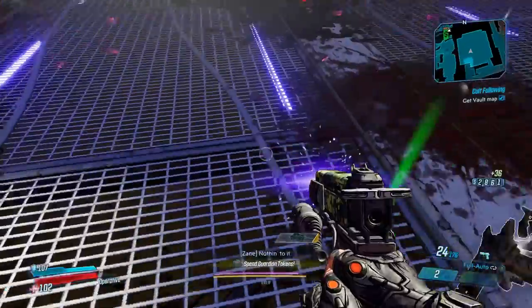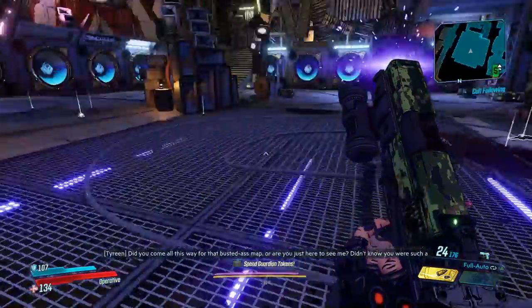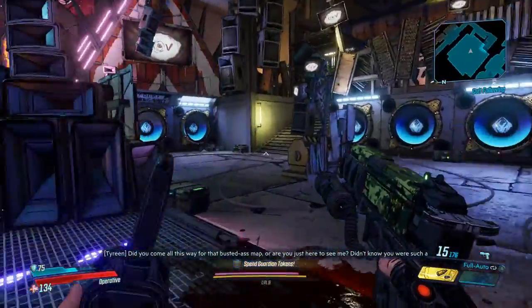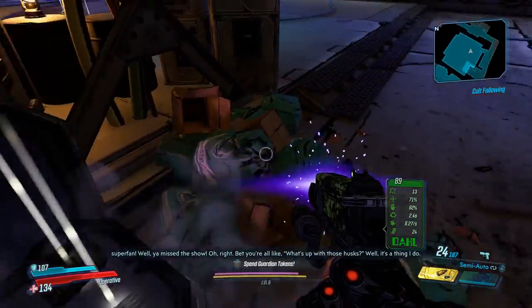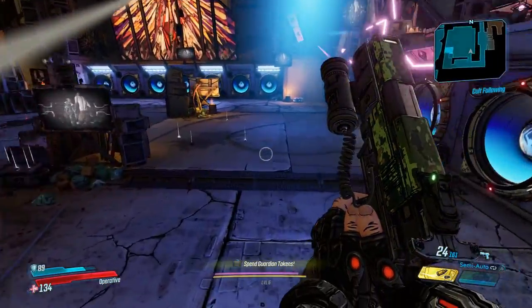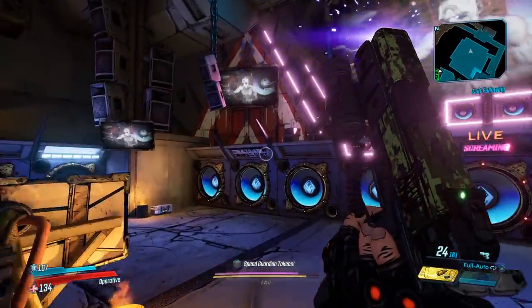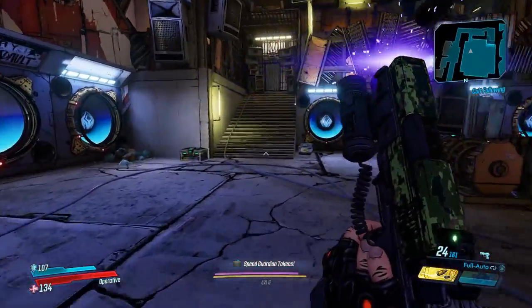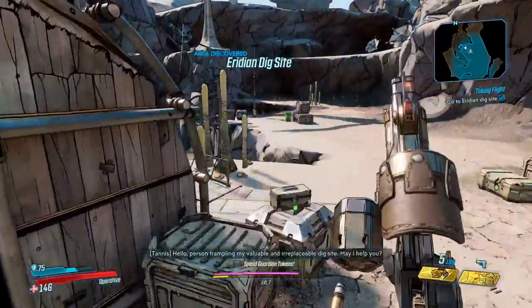Keep in mind for the Drone: while leveling, Boomsday is a very good augment — the Rockets — because the Drone can actually do good damage while leveling, so the Rockets will get more kills. Otherwise, the two best augments for the Drone are Bad Dose and Static Field. I highly suggest looking for an Infiltrator class mod with the Hitman tree, and then you don't want to use Static Field. Bad Dose is pretty decent — you could even run Static Field and Boomsday if you want. Those are the three augments to look at while leveling, and Boomsday definitely falls off in Mayhem 4.